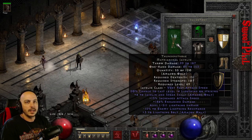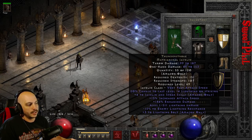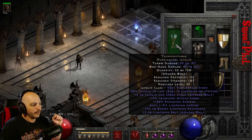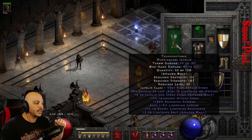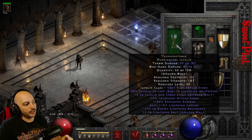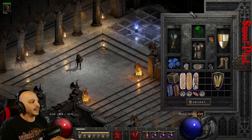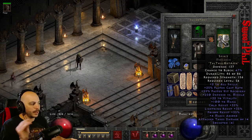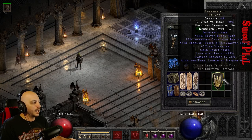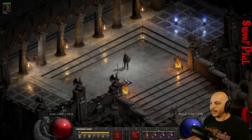T-Strokes are actually better than Titans in my opinion because they have 15% increased attack speed, minus 15 to enemy lightning resistance, and four-to-Javelin-and-Spear skills — compared to Titans' two-and-two split. They also have a level 14 Lightning on Striking. I tried them with a Spirit shield for two-to-all-skills, massive damage boost, 55% fast hit recovery, resistances, and mana. I also tried it with a Storm Shield for that massive damage reduction to help with survivability.